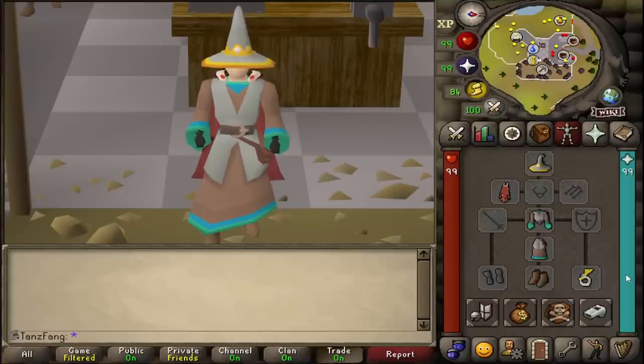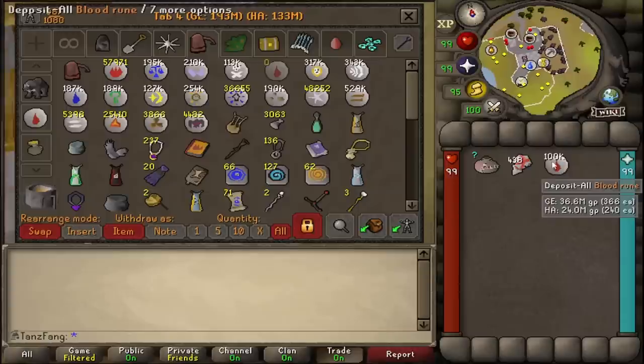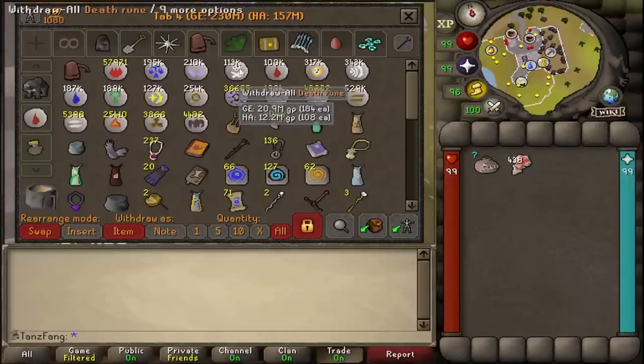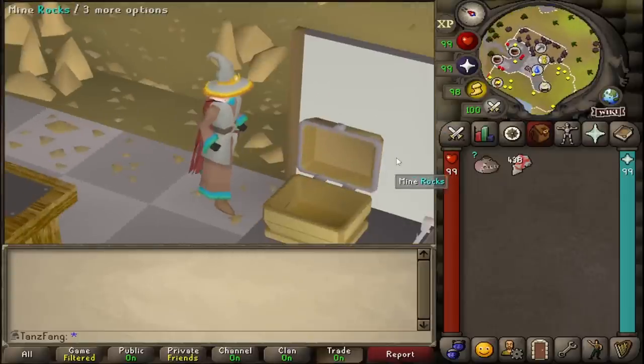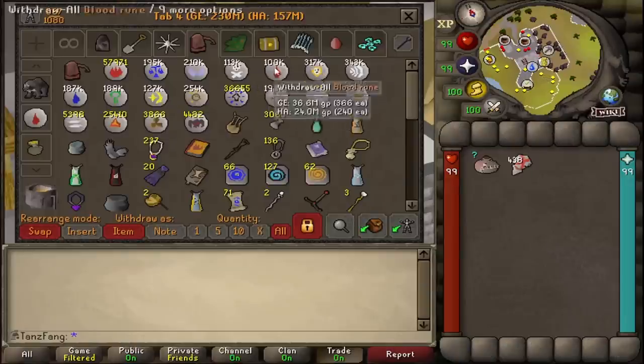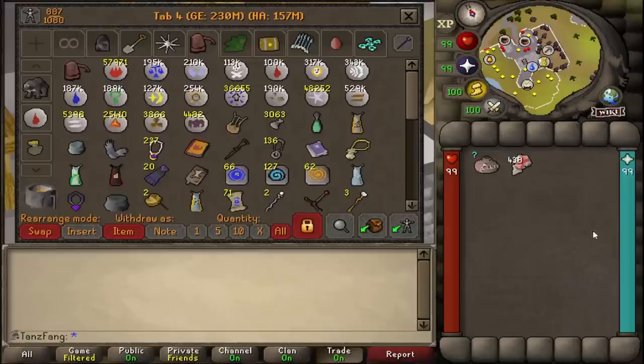I've been making some bloods. There was a content creator — I think it was Alkan — who said he was going to runecraft a million bloods at the true blood altar. At the time I was doing some but wasn't maxed and thought it was super tedious, but the runes are really good so it pays off. Turns out when you're maxed, runecrafting is a genuinely fun skill. That is my first ever white stack of bloods, which is going to go almost immediately because I have a scythe and use it pretty much everywhere. I'll be pushing for a Sanguinesti staff once I feel better.